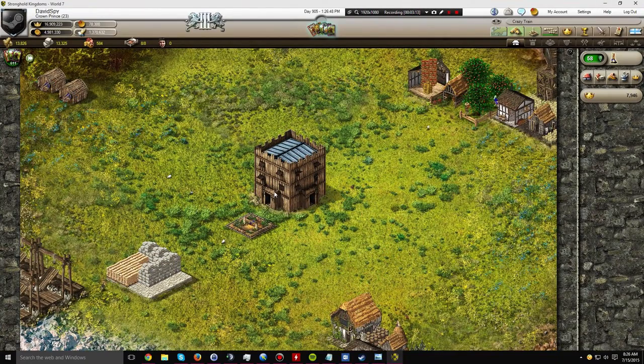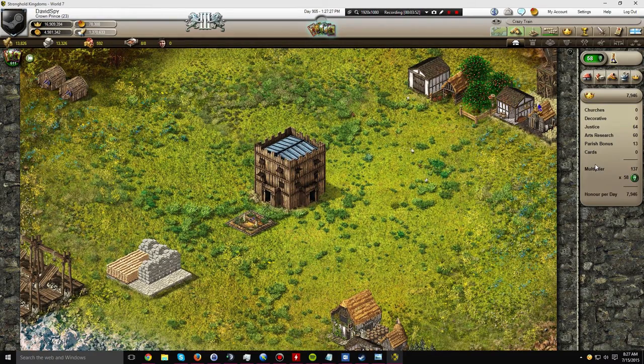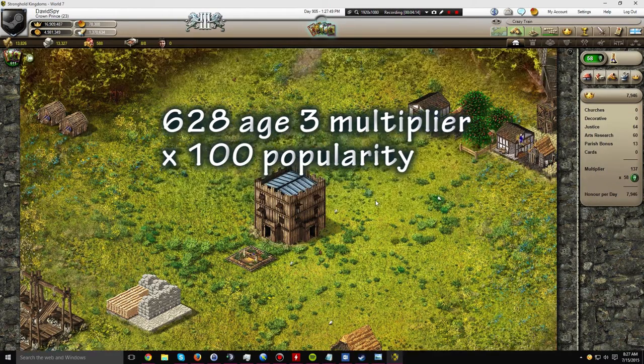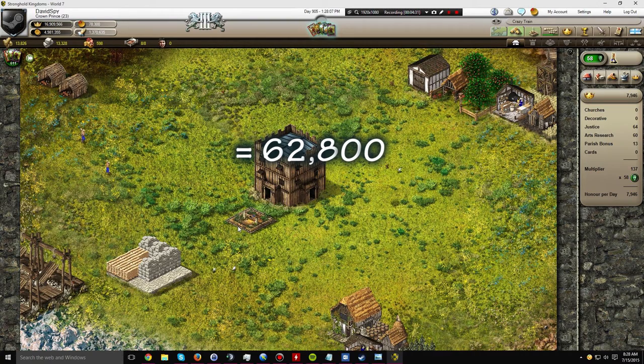Everybody knows that I switched the dancing bear out with the stocks. That reduced my popularity by minus 6 total. I'm going off of age 3 to 5 numbers. The honor multiplier I would be making per day in an age 3 to 5 world using Hale's setup is 628. I'm using a nice round number of 100 popularity as my multiplier in all these numbers. So where we're going is 628 honor multiplier times 100 popularity, resulting in 626,800 honor per day generated.